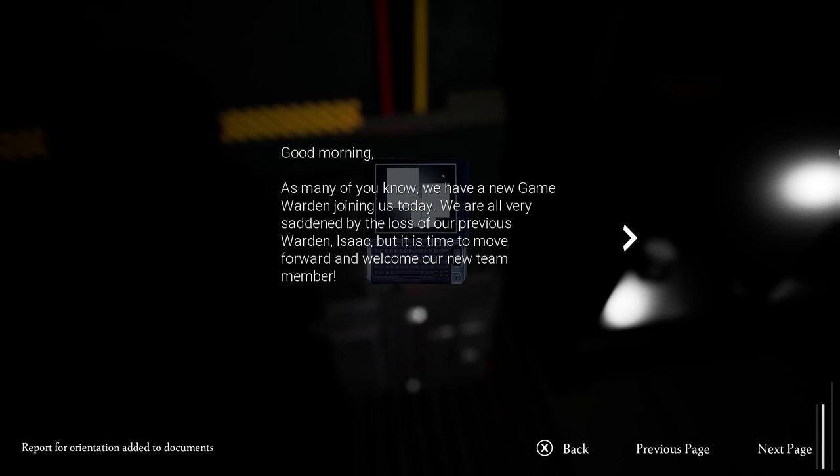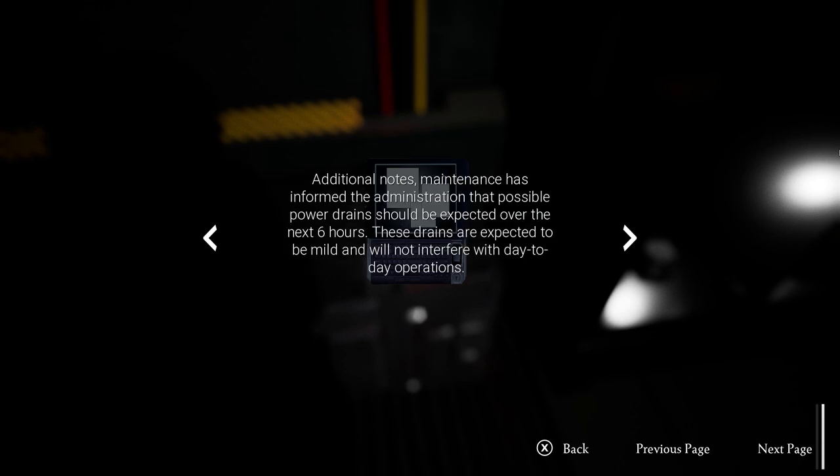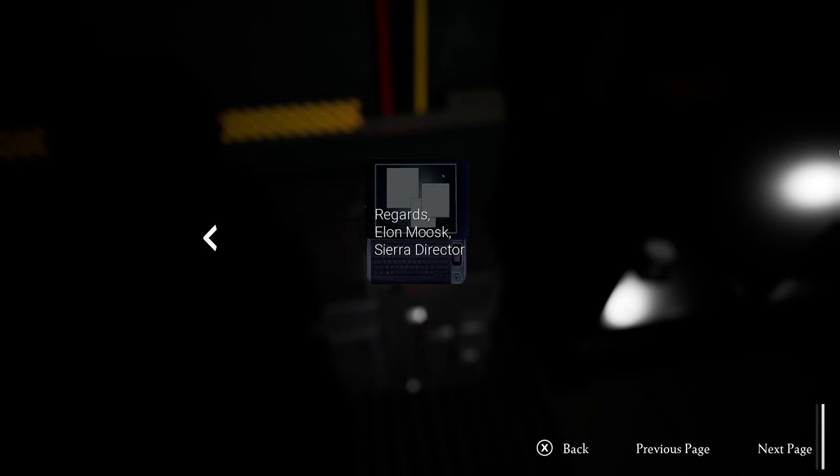Good morning. As many of you know, we have a new game warden joining us today - that's me. We are all very saddened by the loss of our previous warden, Isaac. It's time to move forward and welcome a new team member. A mandatory meeting will be held at 8am for all staff. We can introduce the new game warden as well as go over some new safety regulations. Maintenance has informed the administration that possible power drains should be expected over the next six hours. Regards, Elon Musk, Sierra Director.